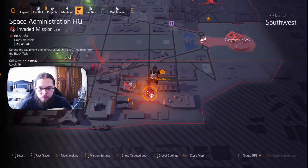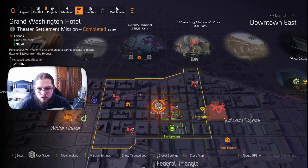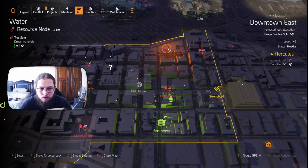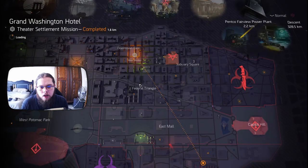So we want to fast travel from here. We are going to look for the theater settlement to the top left. Grand Washington Hotel is where we are going to be fast traveling. However, you want to ping this water resource node right above the theater settlement — go ahead, ping that. We're fast traveling to Grand Washington Hotel and then we're going to be running there. Once again, like the previous videos, I'm not going to be cutting anything this time — we're doing it uncut, unfiltered, unedited.